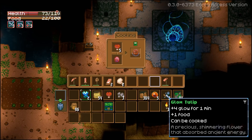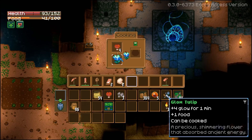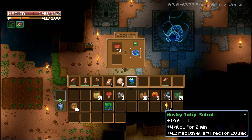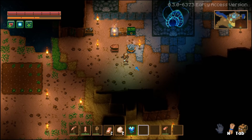I might as well throw down the heart berry. There's a recipe list — well, that's lovely. For the moment, we just eat anything. Let's just combine mushrooms with everything. I wonder if I can do a double mushroom recipe. Mushy tulip salad — glow for two minutes and also more HP regen. Two mushroom does, in fact, make a thing.